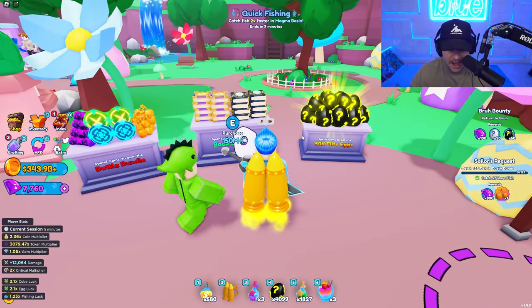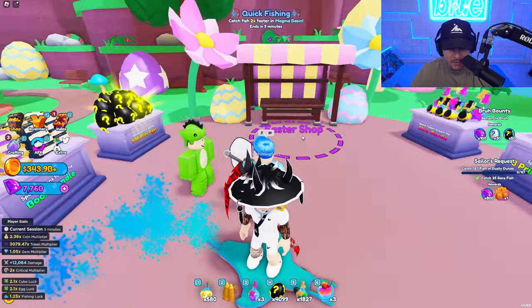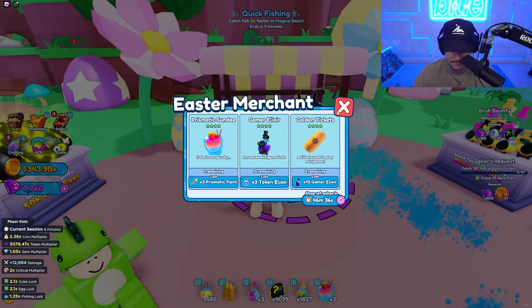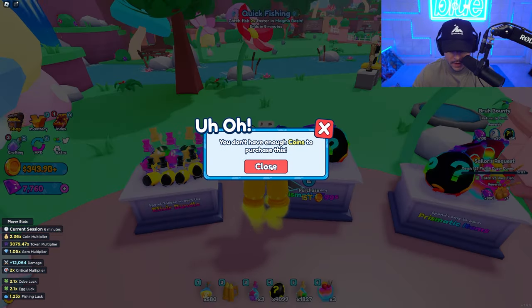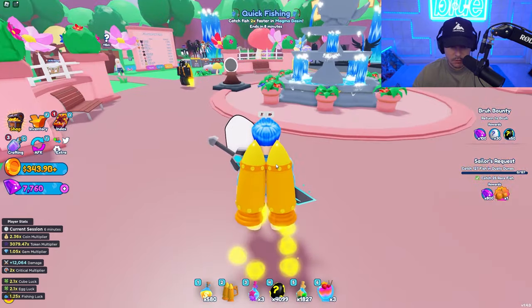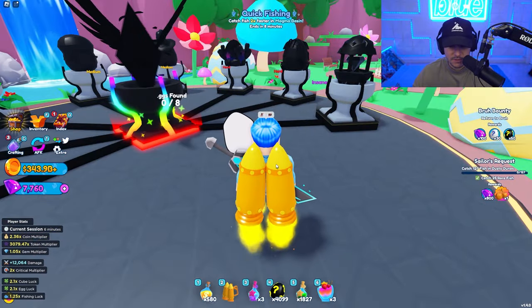Wait, what's this? You can purchase 50,000 elite eggs, a book bundle, or a battle bundle with a bunch of runes. And here's the Easter shop — Prismatic Sunday, gamer elixir, and golden ticket. There are insane items right here. You can spend coins to get prismatic eggs — that's really, really big.